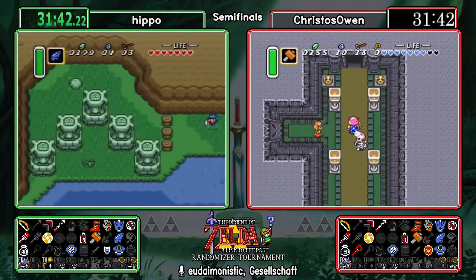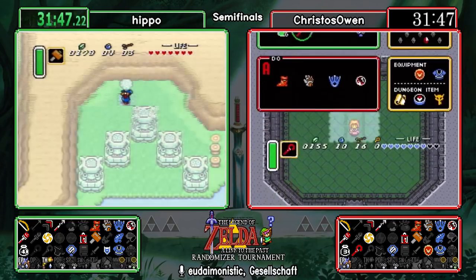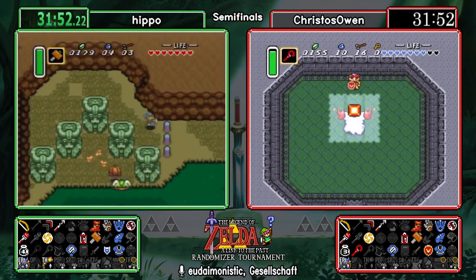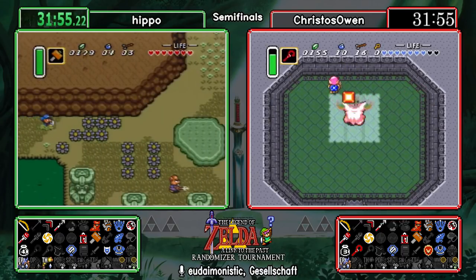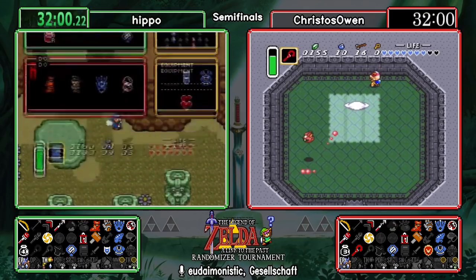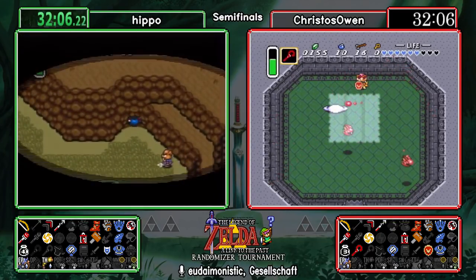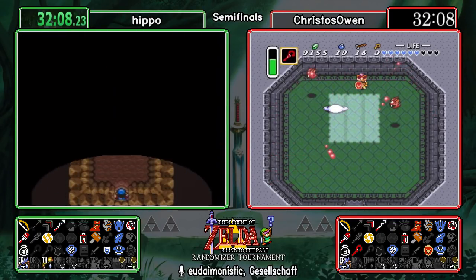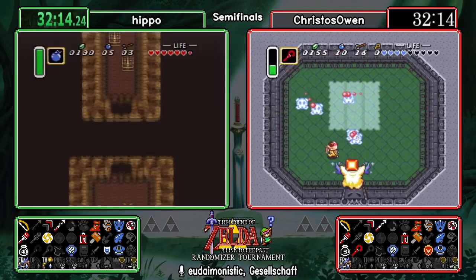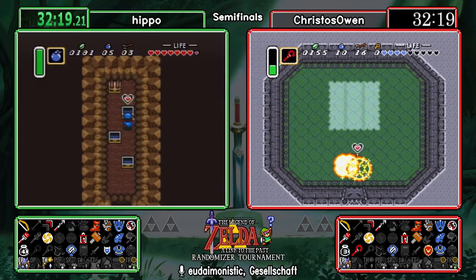Hippo defeats Moldorm — the hammer is very strong, only three hammer strikes needed. Christos is entering the Blind fight. Blind takes nine hits to defeat: three phases, three hits per phase. Damage does not matter — it's simply the number of strikes. A sword can make it quite simple, but Cane of Somaria when placed is very active and always incurring a hit. Very convenient to find. Hammer would be much more tricky but you can see Christos taking on the fight very comfortably.